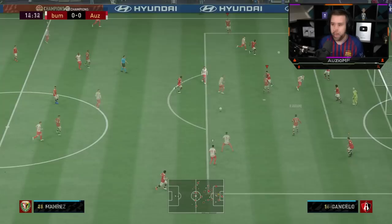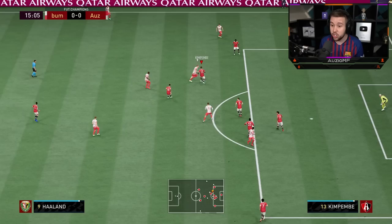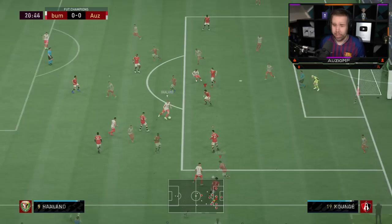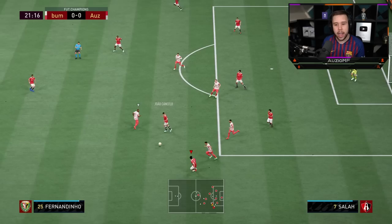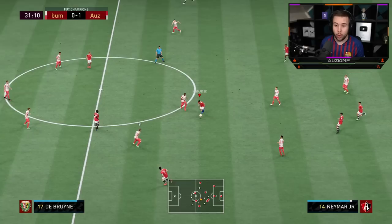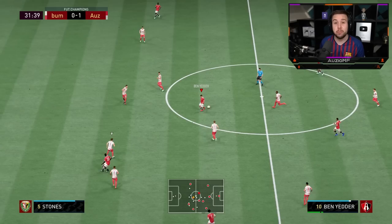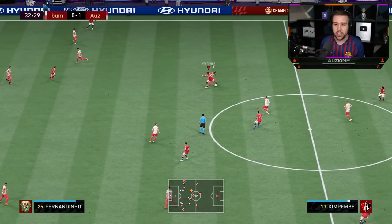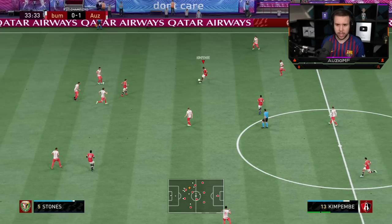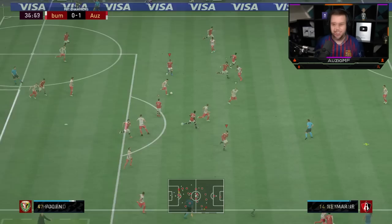His tracking is so good — defensive awareness on this card is amazing. He's tracking everything; I don't really need to control him. He's tracking those runs and sometimes even pushing ahead of the attacker to cut a passing lane. He's doing it all. There's a very good block. Though sometimes the ball does go past him because of his reach — if that were Varane or Rudiger, it would be an easy interception. It's possession-based with Koundé because his reach isn't amazing at 5'11".